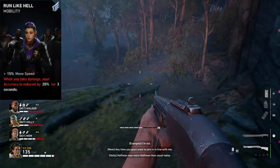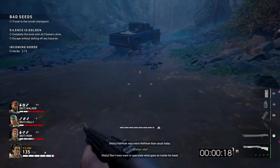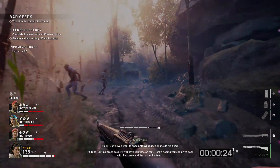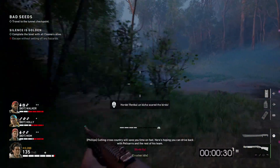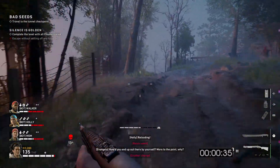My first card in my deck is Run Like Hell — really handy card, especially at early stages. And if I have to be honest, I think shotguns are kind of made for speedrun builds, and that's the reason why my second card is Rolling Thunder. Not only will you receive extra shotgun damage, but increased movement speed from using hipfire.